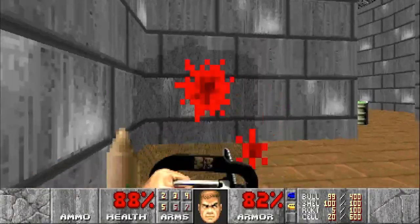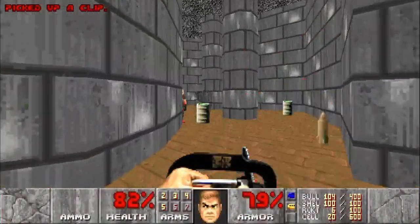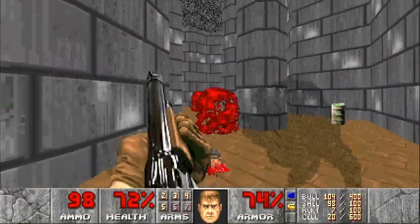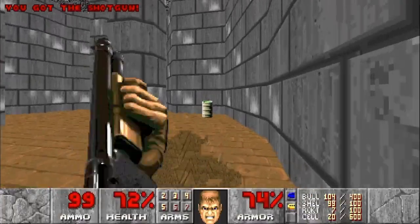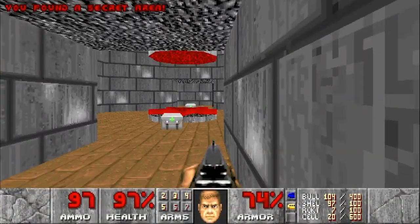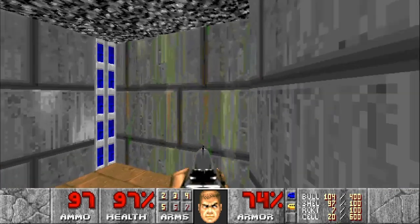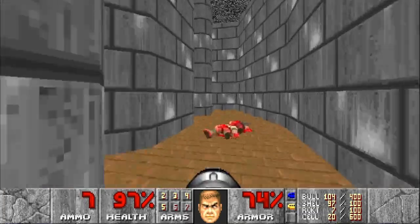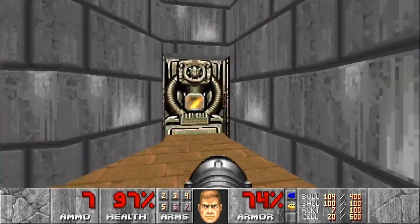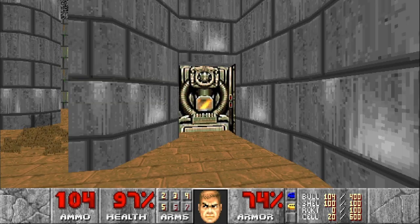Make our way through, chainsaw and chain gunning everything in sight. This is a classic case of the barrels working against us if you are not careful. We notice there is a green wall here — this brings us back to a secret area we were just at, and notice it also counted as our final secret. At this point you can see there are only 3 kills left, so they are most likely in the exit room. Rocket launcher at the ready — make sure we have room to back up — and let it rip.